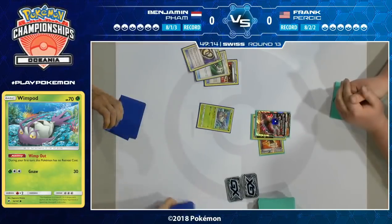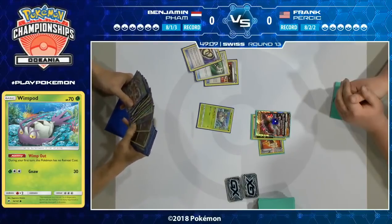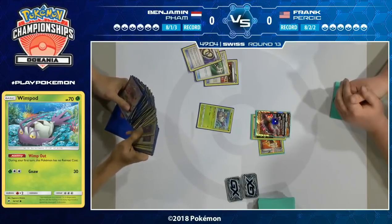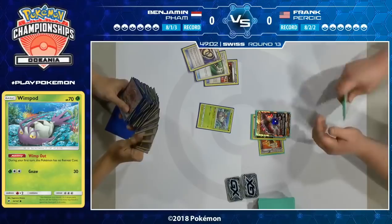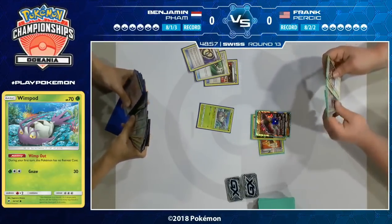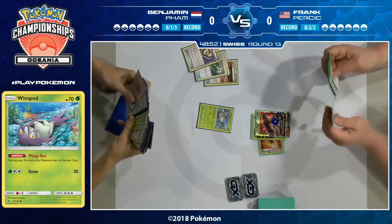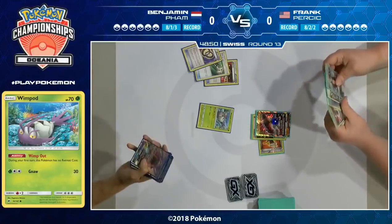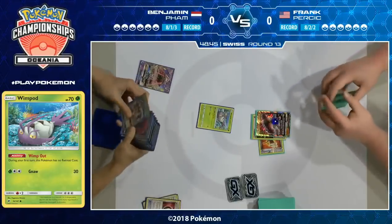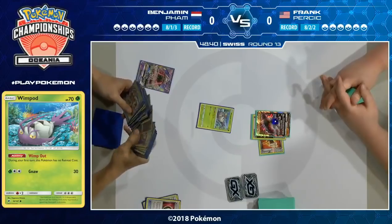Really interesting choices with the Ultra Ball there from Benjamin — getting rid of that Field Blower, which is such a useful resource in this matchup, but also a Puzzle of Time, which means potentially you're not able to get back that Field Blower if you're getting rid of your Puzzle of Time. If Frank is paying attention, he's going to pick up a lot of information. You don't throw away pieces of the puzzle and you don't throw away Field Blowers — he probably has more Field Blowers in hand. He actually started with three in his opening hand, so very awkward for Ben.